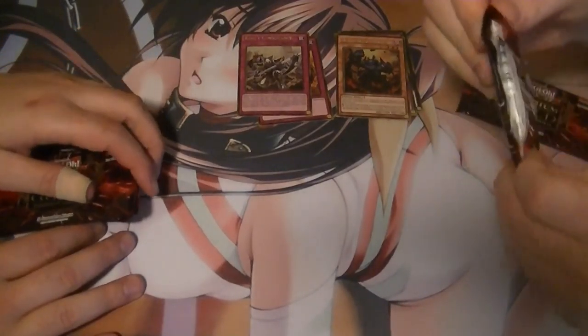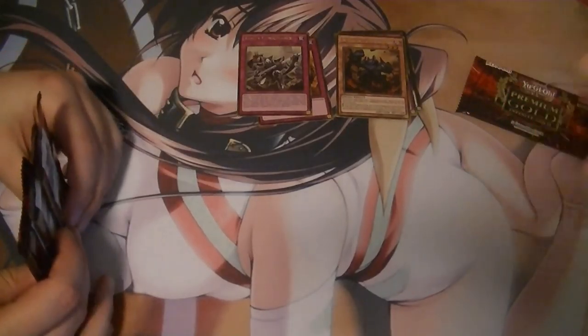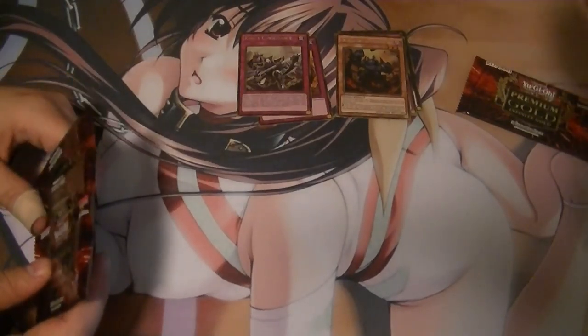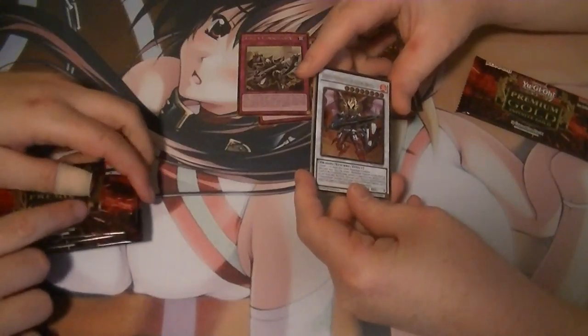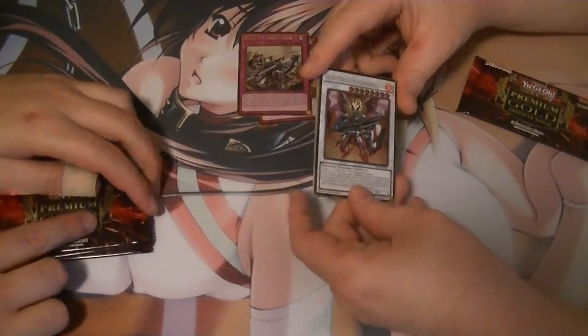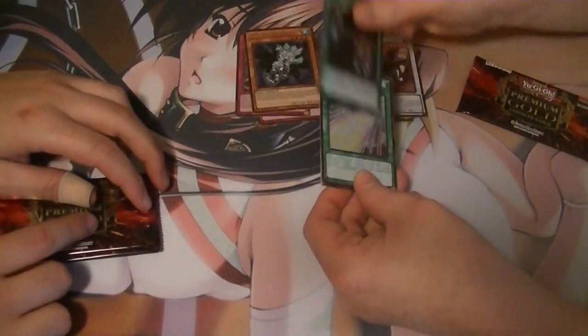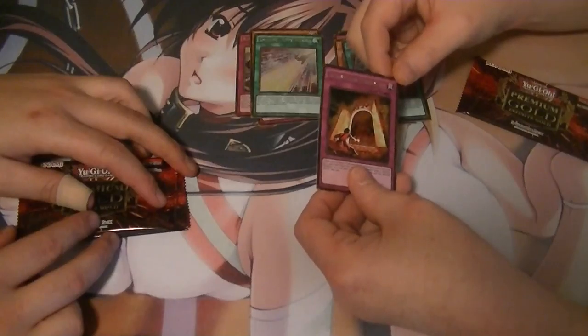If you buy enough, you can pretty much build Burning Abyss and or Cosmos out of this set alone. There's one of my favorite cards — Ignister Prominence, the Blasting Draco Slayer. Eyes Hand, Draco Face Off, Shining Hope Road, and Traveler in the Burning Abyss.